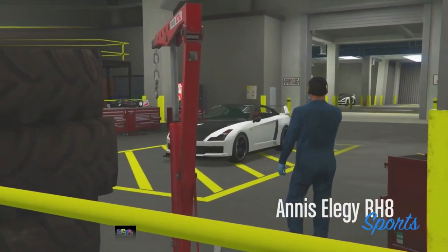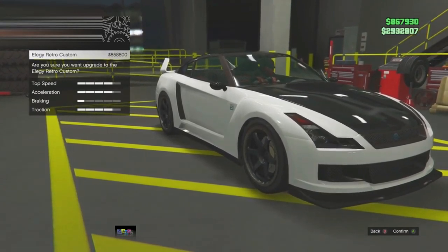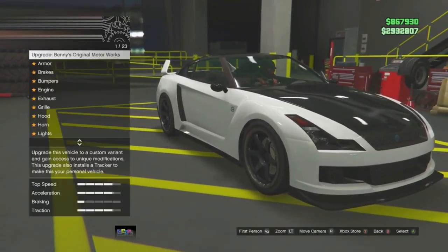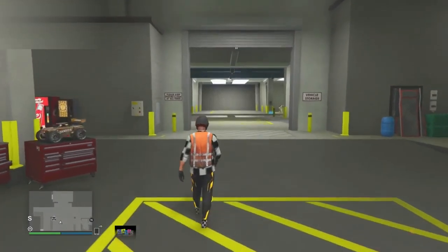Go to 'Upgrade Benny's Vehicle' and press it twice. Then back all the way out, exit the workshop, and there you go — $858,800 just like that.